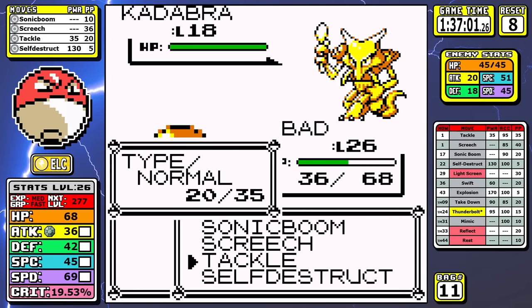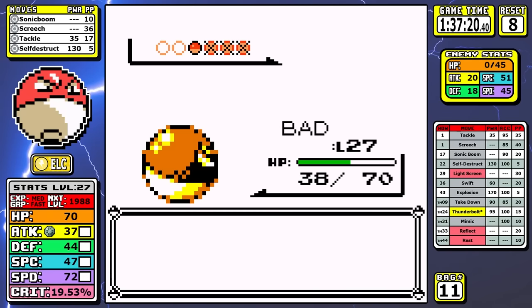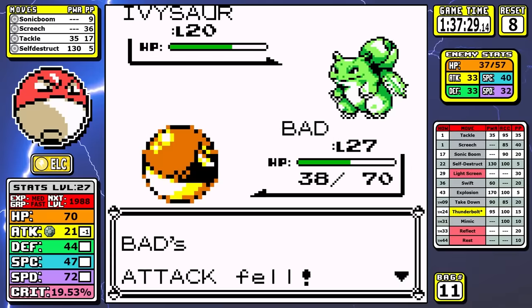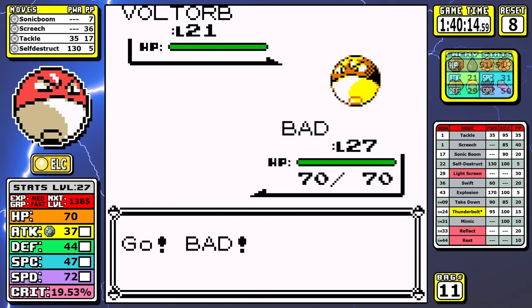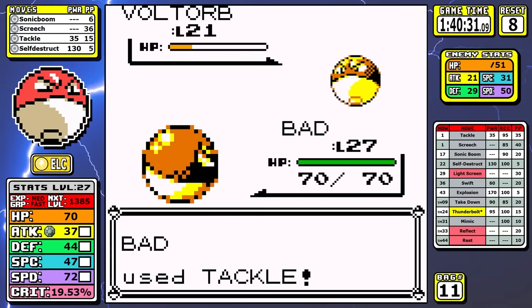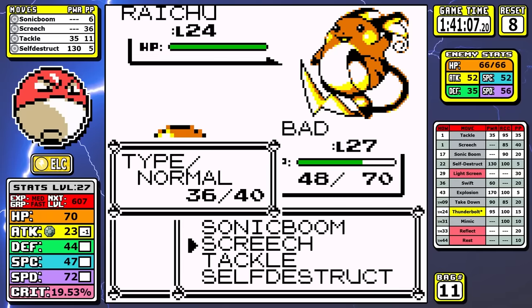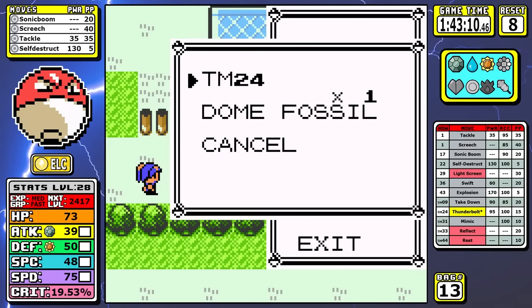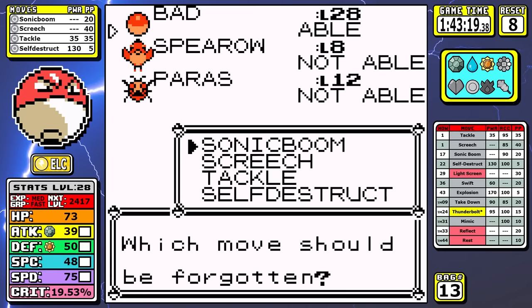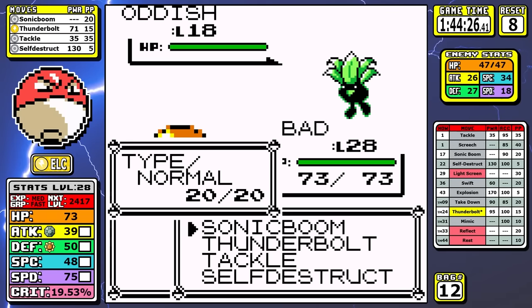At this stage pretty much every Pokémon you face takes at least three Sonic Booms to KO — and we're quickly approaching where they'll take four — so Sonic Boom is losing momentum fast. That means it's time for Lt. Surge. After we take down Raichu, we get the very sweet and precious Thunderbolt, and with STAB it's honestly one of the saving graces of the run. Looking back, it's this moment that pretty much saved the run from being down in the Exeggcute tier or something like that.